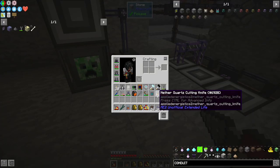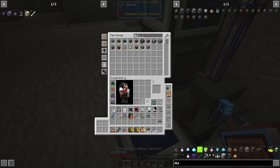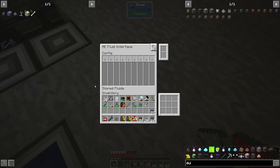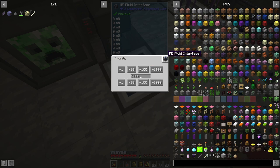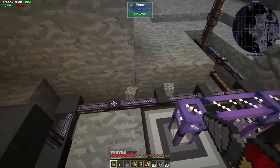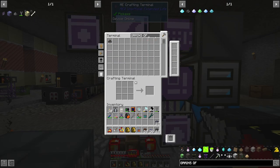Now we have the machine ready, but we don't have the experience. We're going to need a fluid interface - probably put it here - and a fluid conduit that will extract and insert into the machine. In here we put the experience - I don't have any right now, of course. We'll label it 'XP for binders' so we can see it on our system. We're at 14 minutes so we've got time.